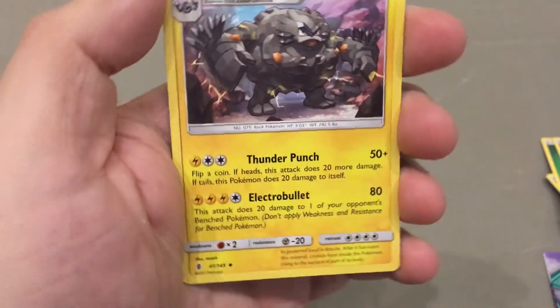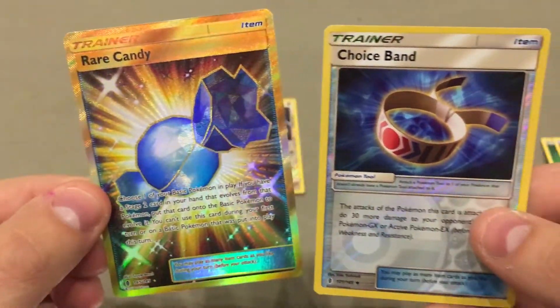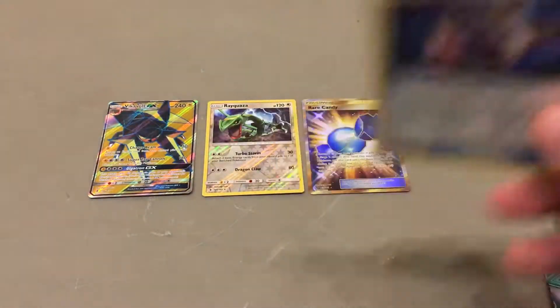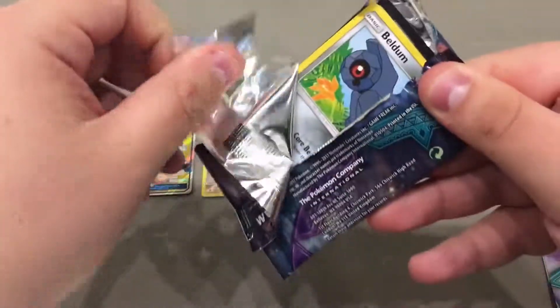Alolan Graveler, yeah, cool card. Choice Band — love the foil Choice Band. Oh my goodness, I was so excited about this. Rare Candy — the gold Rare Candy! So very nice. And the Choice Band as well. I'll take it. I was really, really happy with those pulls.